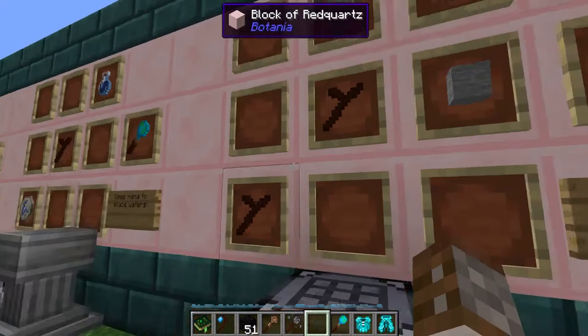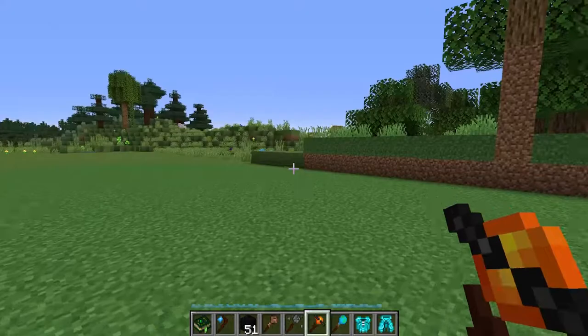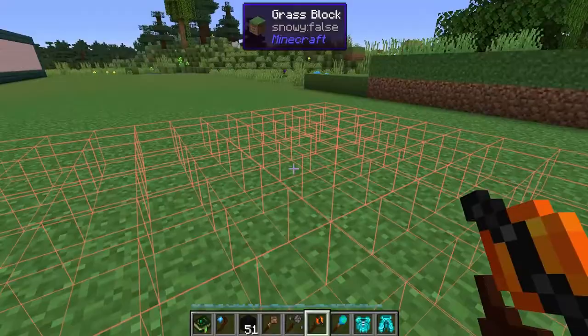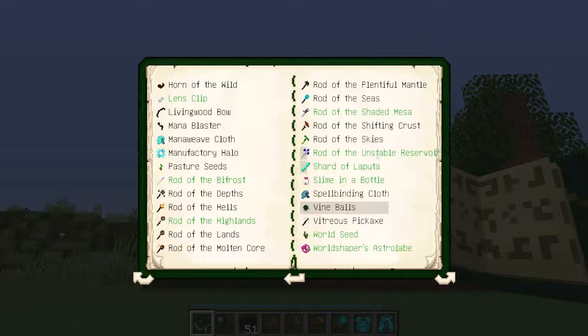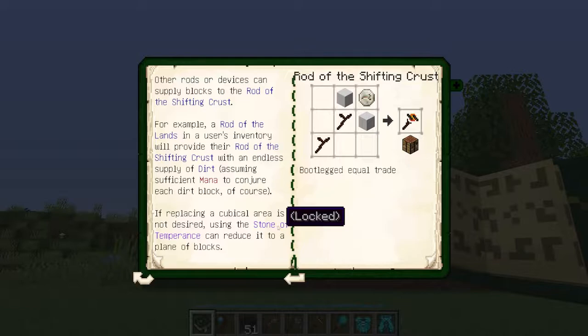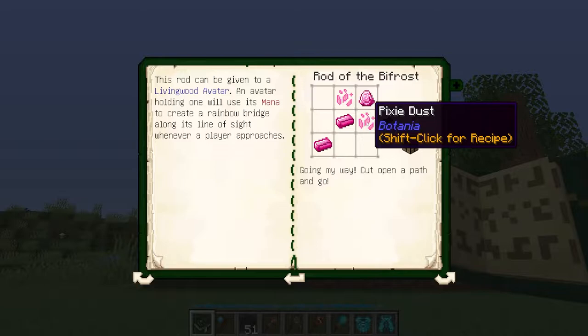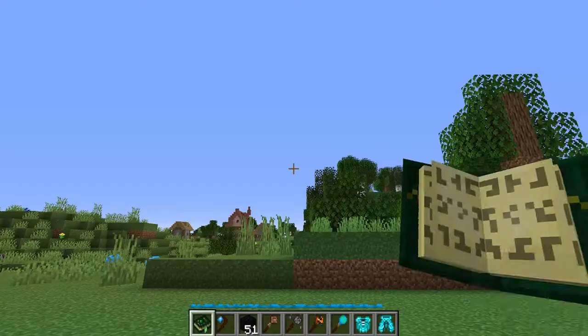The rod of shifting crust is a way of swapping blocks in your environment. It requires two living wood twigs, any type of stone, and a rune of sloth. Shift right clicking a block brings up a selection area. It swaps the top level of blocks in that area. There is a way to change from cuboid mode using the stone of temperance, but that's locked at this point. Items for the swap come from your inventory, but rods of land and depths can supply the blocks needed.